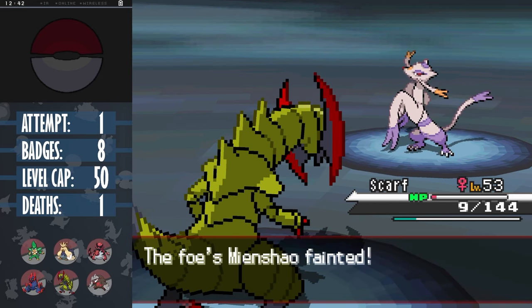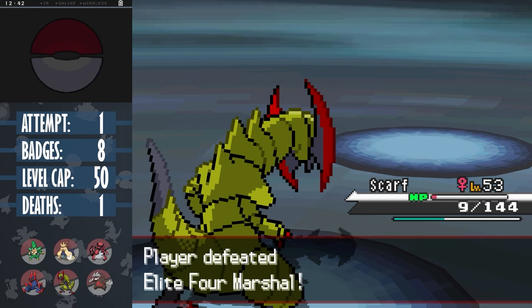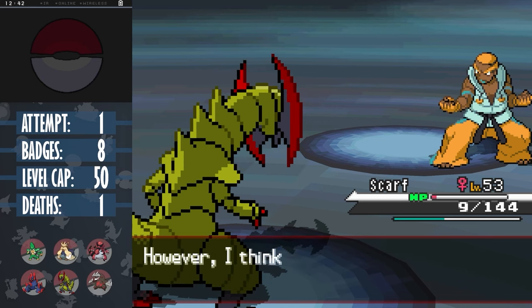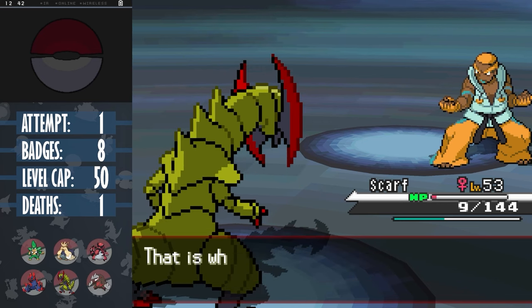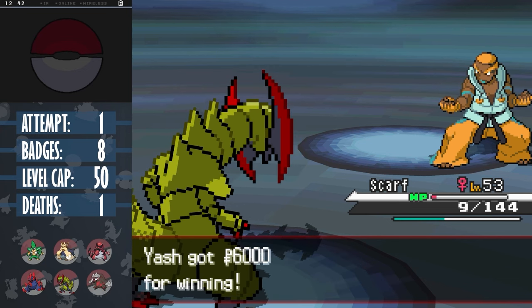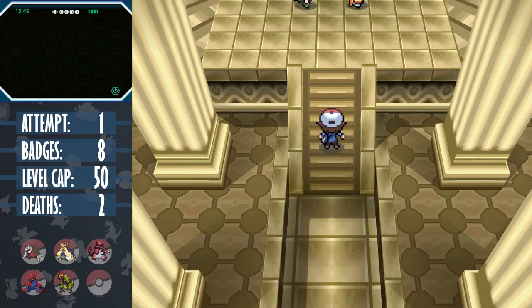Haxorus has never been a disappointment in any of my runs. I think Marshall is consistently the one that gives me the most trouble during my challenge runs. Fighting's not an easy type to deal with without the existence of Fairy types. Even the types that resist it don't typically get many coverage moves, though I really should have brought at least one other Pokemon that was neutral against it. But a win is a win, and that's the Elite Four down. All that's left is the champion.